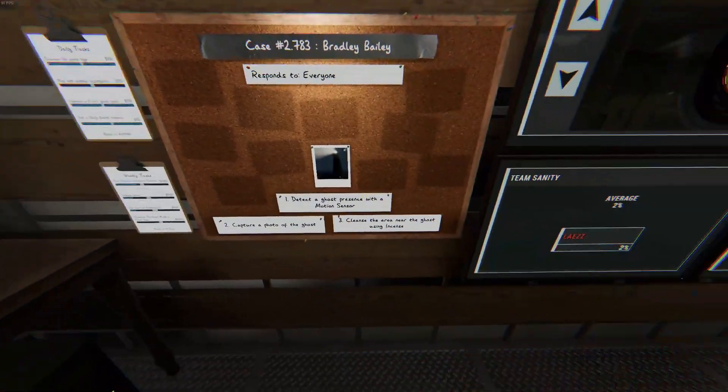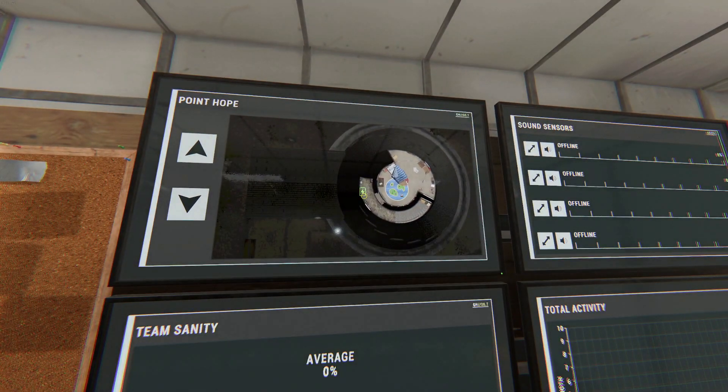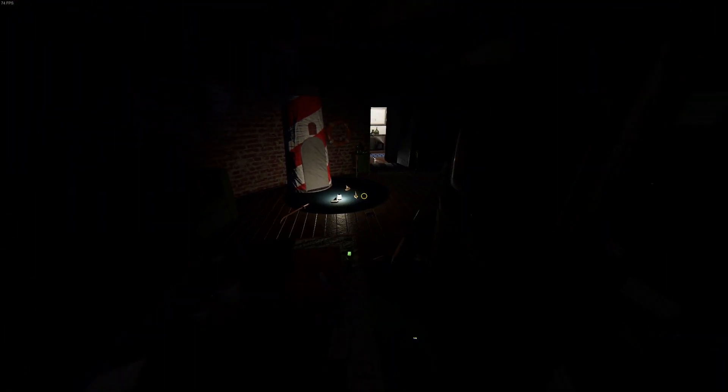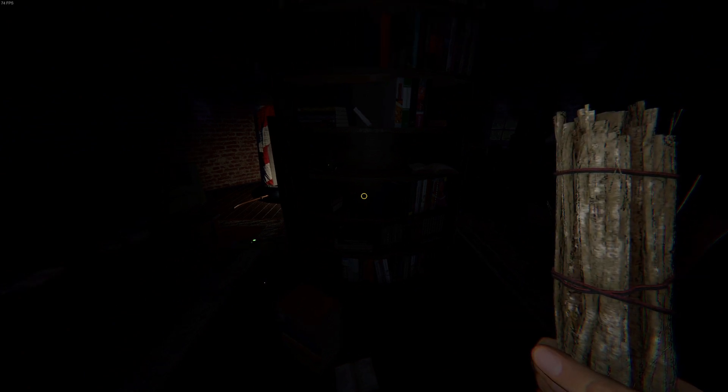We have a 1 minute setup time, we have zero sanity, both monitors and the fuse box location is on the map. We have no cursed object, we have all hiding spaces, 4 second grace period and all three evidences.